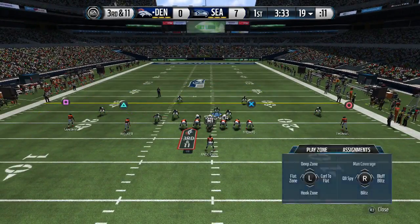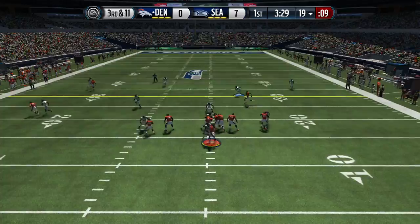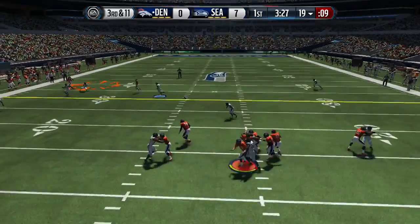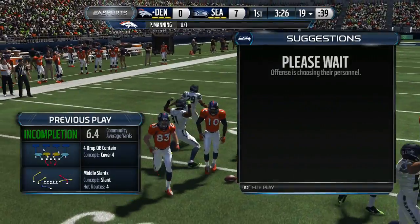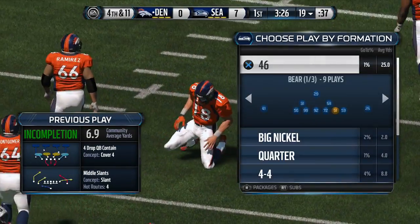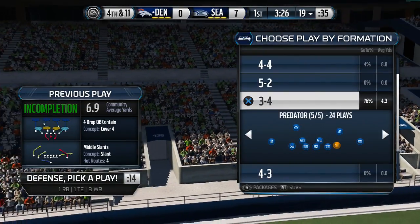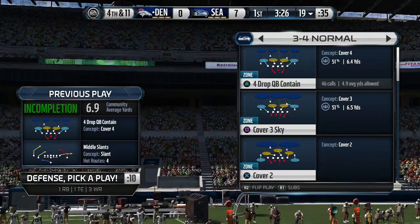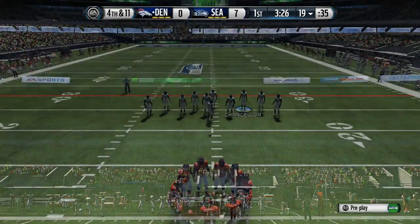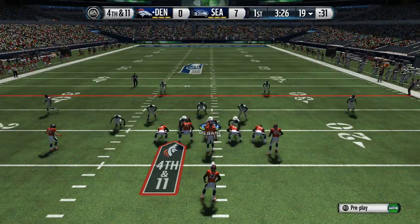We're setting up for a run stop here. We're gonna put the left defensive end in purple — we're actually manning up the slot receiver and lurking the middle of the field with Chancellor. The blitz gets in but he throws right into coverage, so everybody was pretty well covered. Even the route coming across the field I lurked with Chancellor. Good result: 14-11, we're ready to create a turnover.